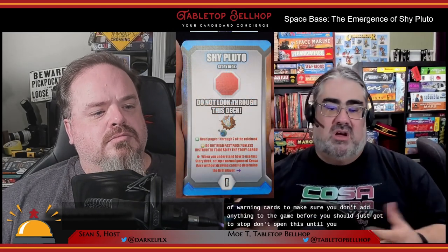They included a number of warning cards to make sure you don't add anything to the game before you should. There are lots of stop and don't-open-this cards; going through the discovery deck, it tells you when to stop even though the rulebook says to add cards 1 to 7 — card 8 says stop and isn't one you'd include. It's been disappointing that many other content creators have not been treating this with any sort of regard to spoilers, despite the clear indication by AEG that it has stages and reveals.